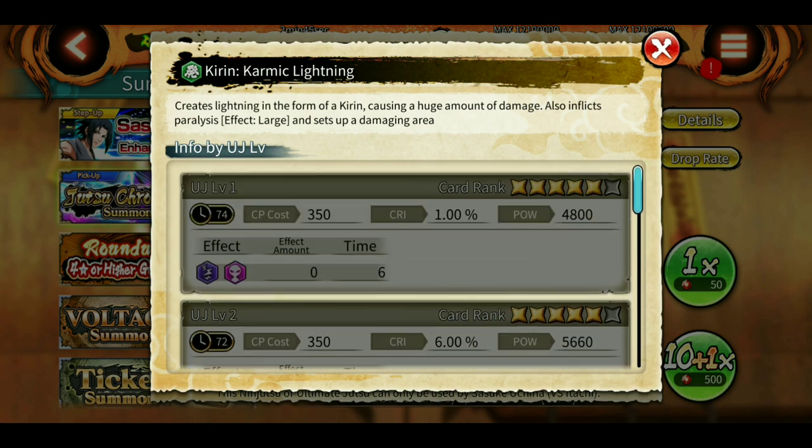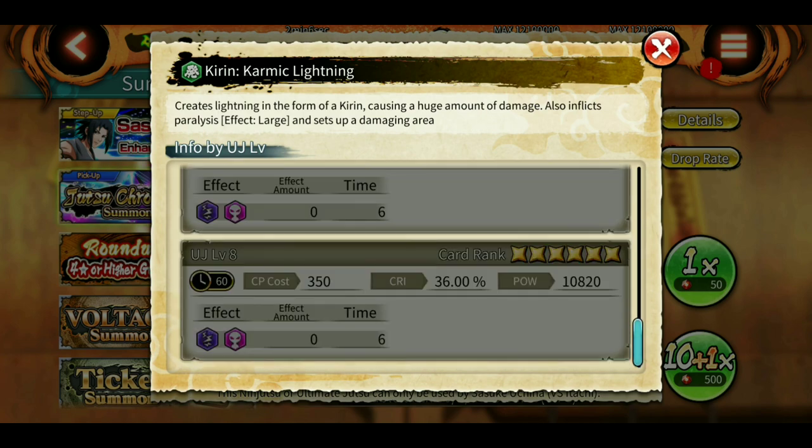Here's the info on the Sasuke v2 ultimate: it creates lightning in the form of Kirin, causing a huge amount of damage, inflicting paralysis, and setting up a damaging area. So it's Kirin but after the hit it sets up a damaging area — similar to Kabuto or Shino. At level one it has a 74-second cooldown, costs 350 CP, has 4800 power, and inflicts six seconds of paralysis.